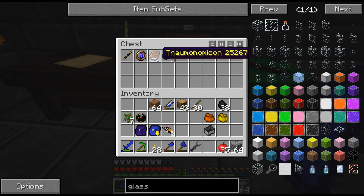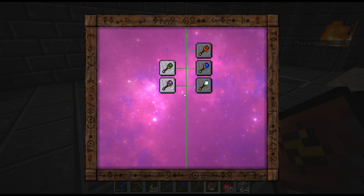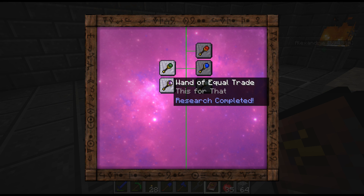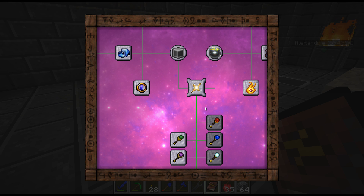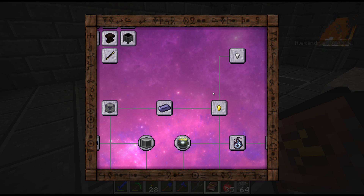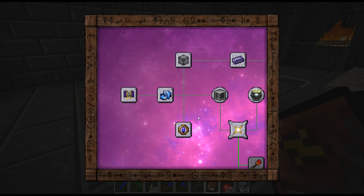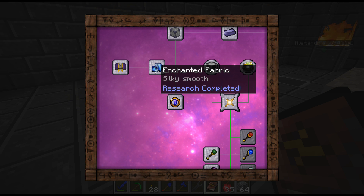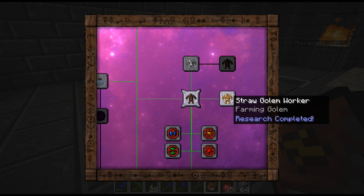Let's look at my research book - I've been doing a lot of research off camera. I've got a couple of wands: Wand of Excavation and Wand of Equal Trade which I just got. I also got Unified Thomic Field Theory, tallow, another Transmutation, and Magical Building Blocks - I should probably just make that now.